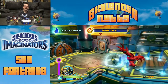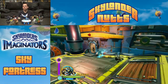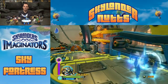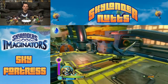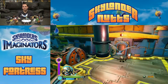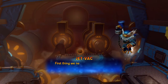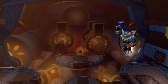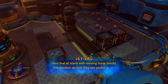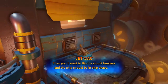Water Skylanders are stronger here. Every once in a while when you get hit your shield activates and you don't take as much damage. The first thing we need to do to get the ship running again is turn the engine on. That all starts with moving these blocks into position to power up the turbines. Then flip the circuit breakers and the ship should be in ship shape.